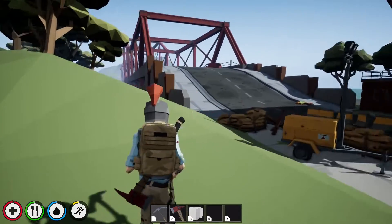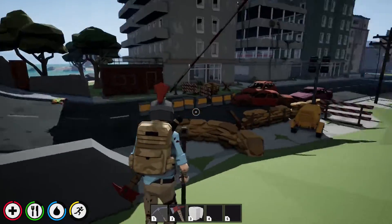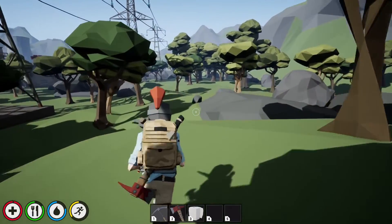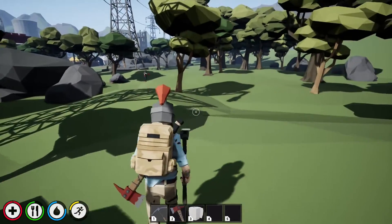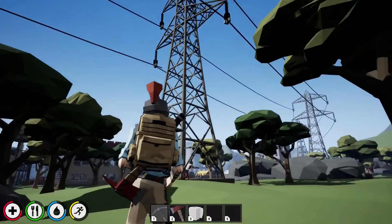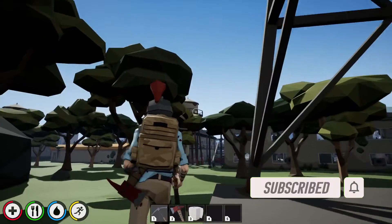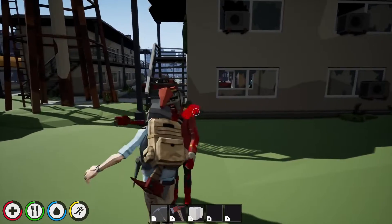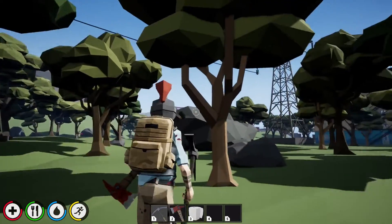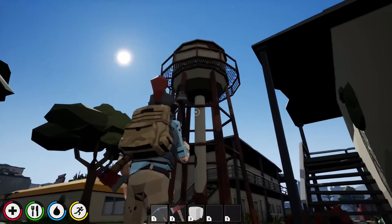I'm at the bridge again — I'll use this as a reference point since it's big and easy to spot. From the bridge, look to the right and walk through the woods for a bit. You'll see electric towers. At the second electric tower, turn left and move towards the water tower.